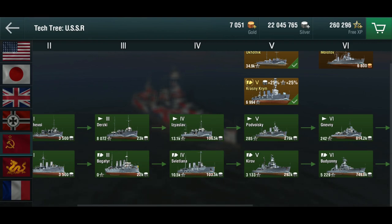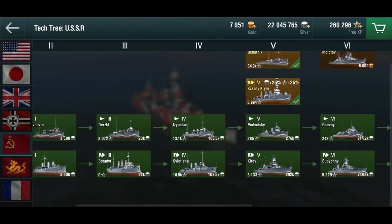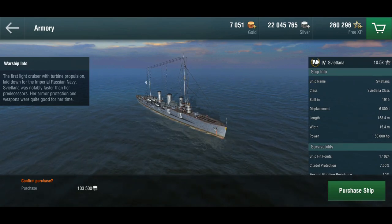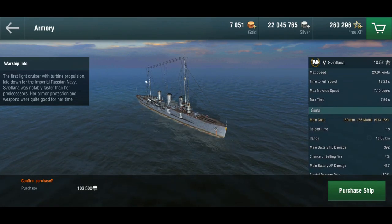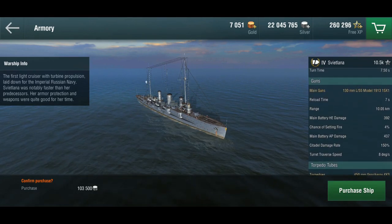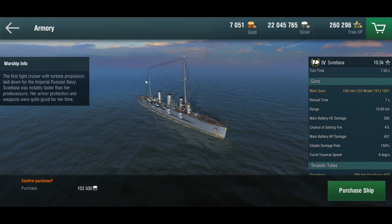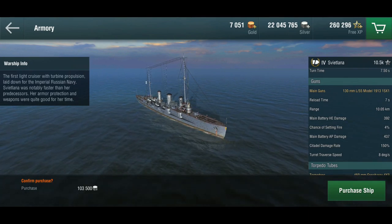Let's quickly have a look through the tech tree and see what these ships are all about and how you would play them. We're going to skip over the first two tiers. The tier three Bogatyr is kind of like a Saint Louis in the American tech tree — lots of guns. One thing you'll find in the Soviet cruiser line for quite a while is that the torpedoes, while they exist, are usually just for short range or opportunistic usage.